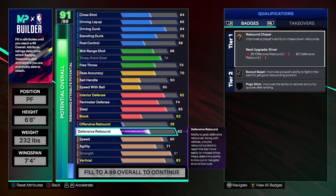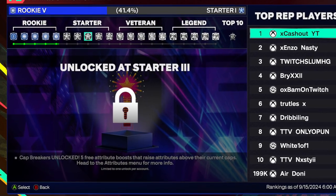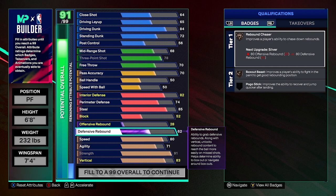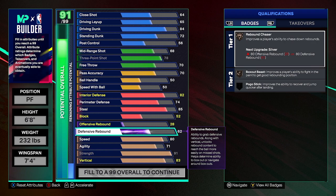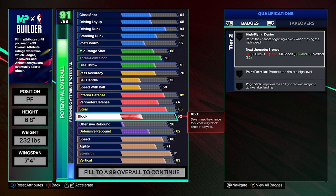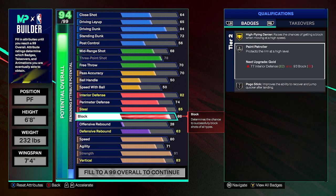Before I upgrade these, I want to let you know: whenever you hit like superstar three or four, you get plus five cap breakers. Then whenever you hit legend one or legend two, you get another set. I planned on only possibly getting two, maybe one. My thought process was: let me save some points and get other things up, and then whenever I get my cap breakers, I can upgrade my block and defensive rebound to where I want. So with the block, I went 88 — you need a 93 block to get paint patrol gold, and if you go plus five you will end up getting it.